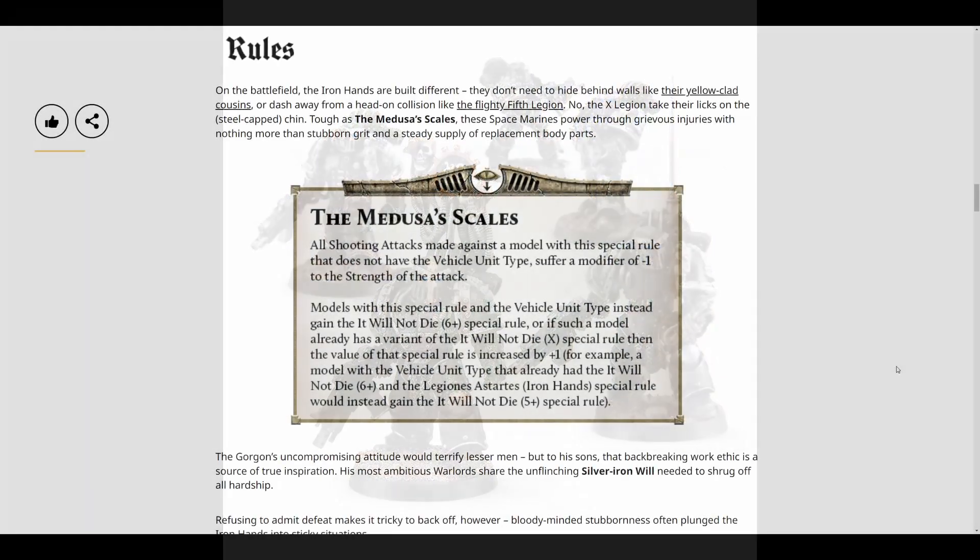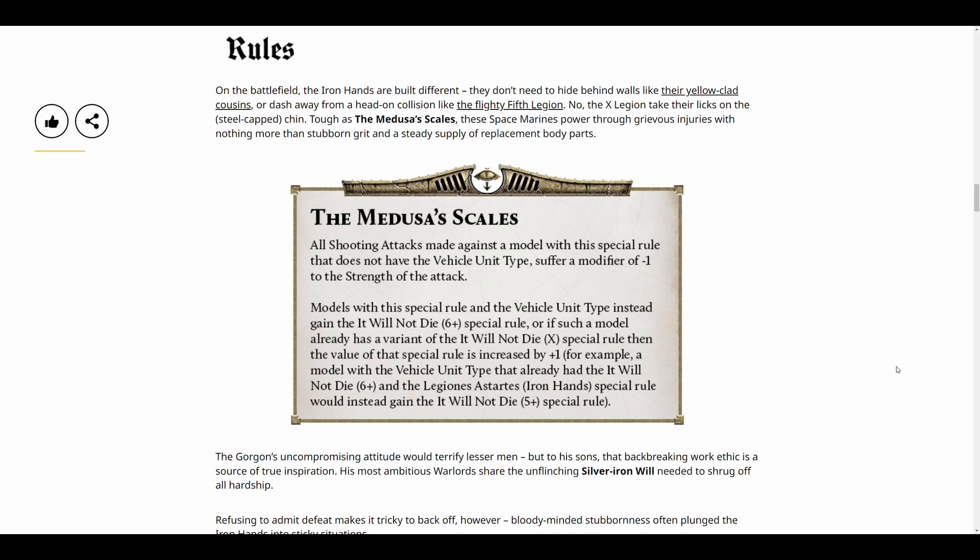The legion rule itself is called Medusa Scales and it's one of the easiest rules to remember - it's almost always minus one to the strength of incoming shots for your infantry. This also works on your dreadnoughts, making them incredibly tough. It's pretty similar to what you had in 1.0. The additional rule is 'It Will Not Die' on vehicles, which stacks with wargear: vehicles get a 6+ It Will Not Die, and with a Blessed Auto Simulacra that becomes a 5+.